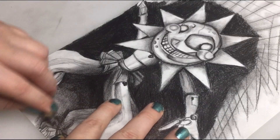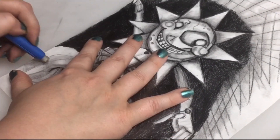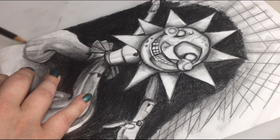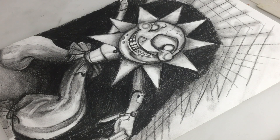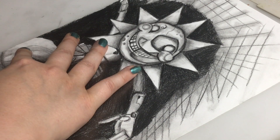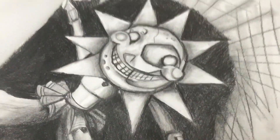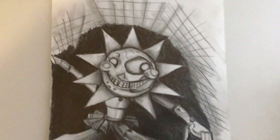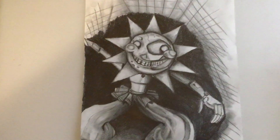Wow, guys — here we go, it's pretty much done. This is just standard printing paper. I wanted to show that you could come up with a pretty good drawing just with regular paper; you don't have to use anything fancy. I think it turned out pretty good. I included a short clip at the end of my Sun Drop sculpture, so if you're into sculpting you might enjoy it. I had a great time drawing Sun Drop and I hope you liked it. I hope you have a wonderful day. Thank you so much for watching — I truly appreciate it. Bye!